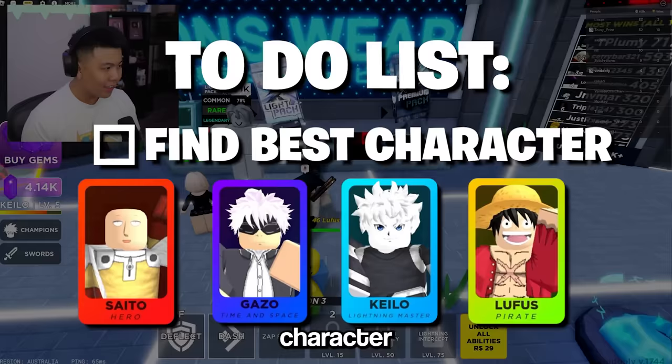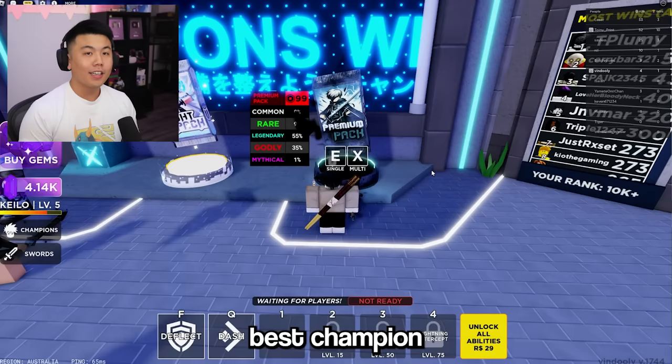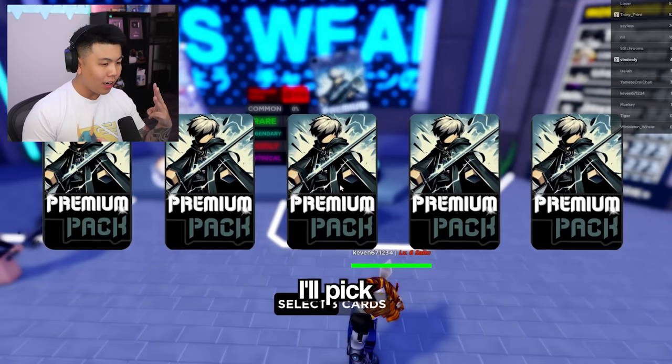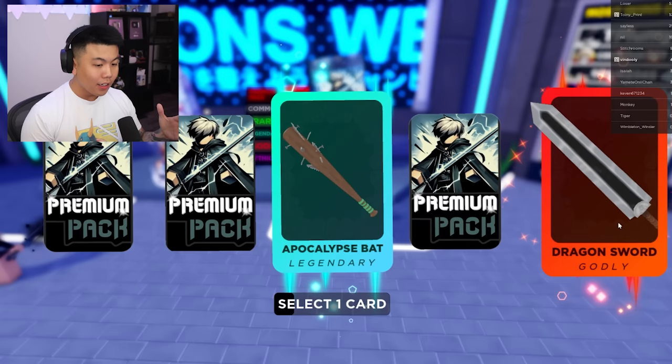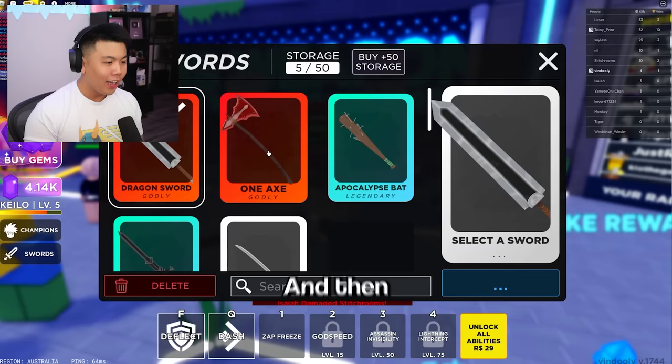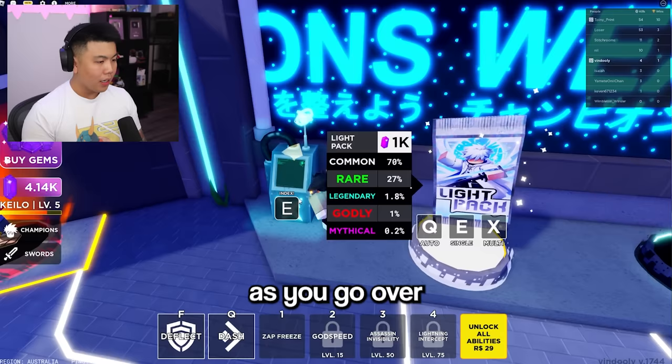Now that we've got our first win, each champion has their own set of skills, so we're going to go back in the game and try out every single character and their skills to find out which one is the best champion. Because we won that game, let's try this premium pack for 250 Robux. We've got some godly swords in there. We've got three — I'll pick the middle: Legendary. The one on the right: Godly. And let's go for the first one: an axe. Nice! We've got the dragon sword.